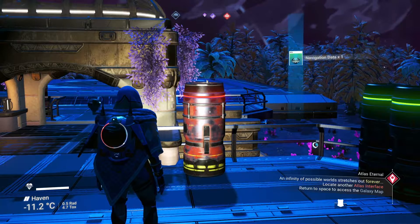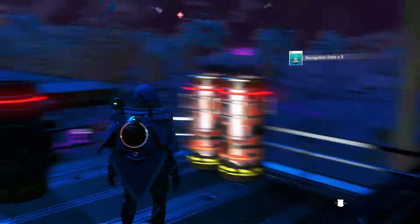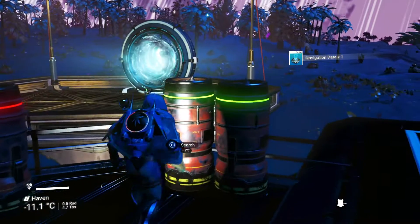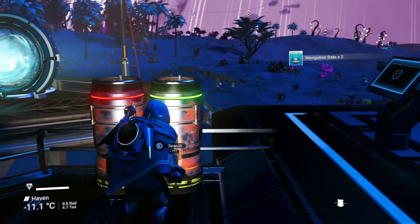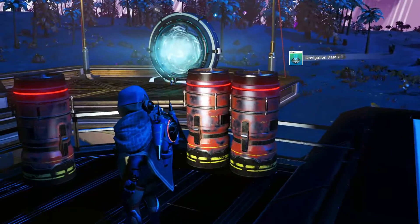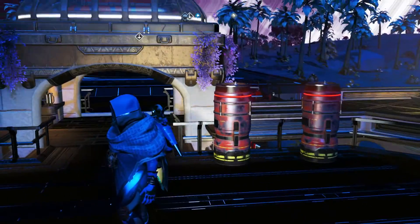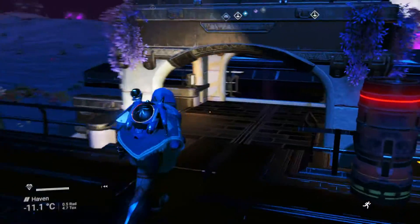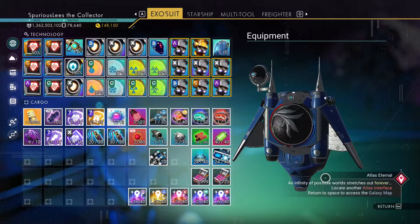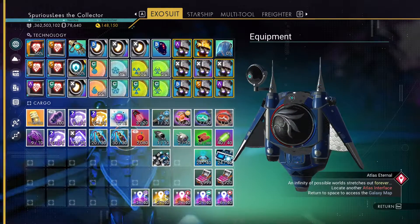So we're going to be here at one of my bases. We're going to grab a couple of these that I put on the landing pad — three navigation data here, navigation data again. One of these gives condensed carbon — I should move that one. But you can position them and they will always give you the same item. To showcase that, let's go see where my navigation data is. We're at 24 out of 40 in that stack.